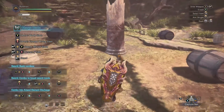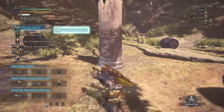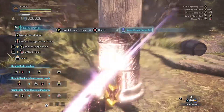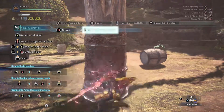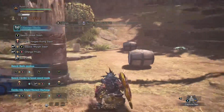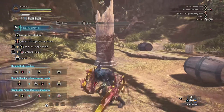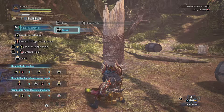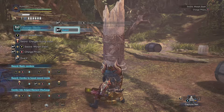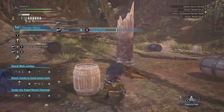Alright, so train a dummy. Kind of go like this. You'll notice that as I'm striking the dummy, the phials on the upper left-hand side of your screen are charging up. You hold the right trigger to guard, and you hit B to charge your phials like I just did. It'll be like that animation is what you're looking for.